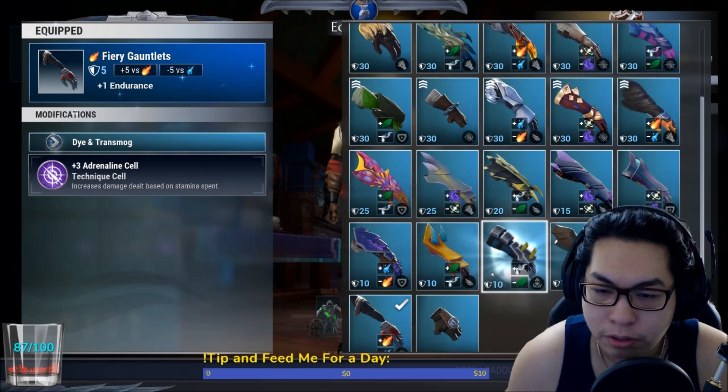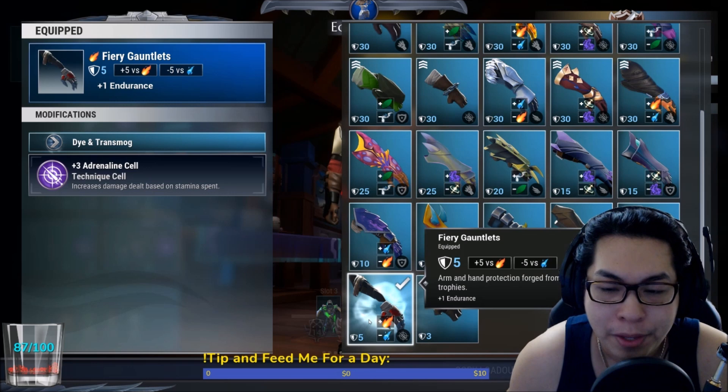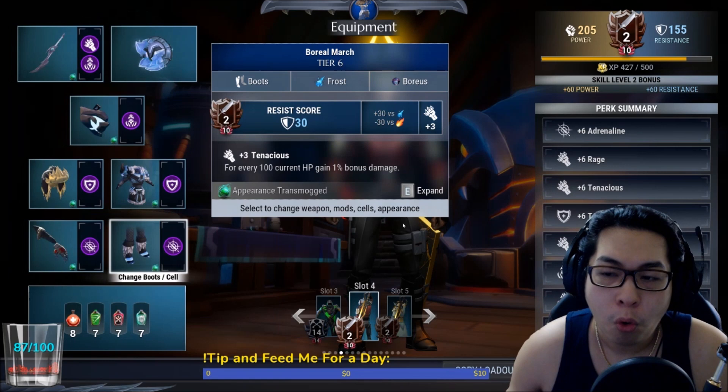The Fiery Gauntlets should ideally be power surged — I don't have the mats because I'm preparing for the Thunder Deep Drask update. You can stick in an Adrenaline cell, but realistically you should have power surged Fiery Gauntlets, which gives plus three Endurance instead of plus one. Boreal March will be your boots with another Adrenaline cell.